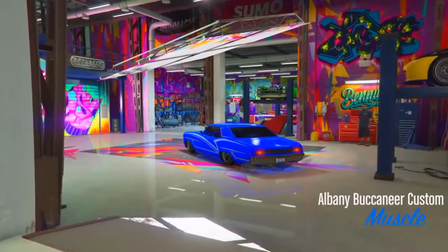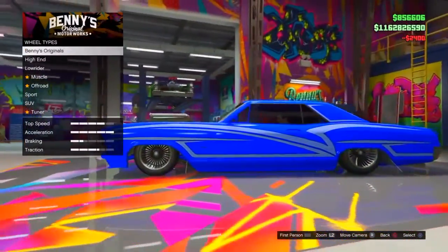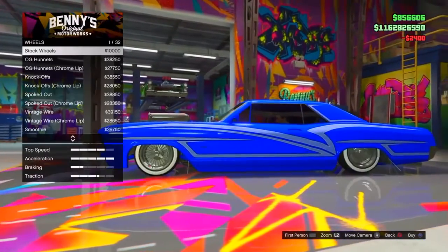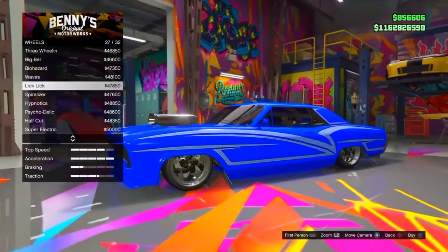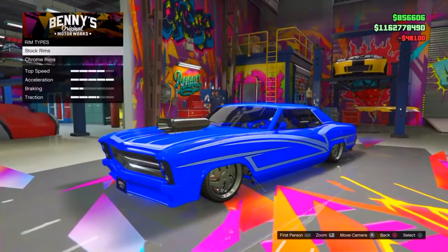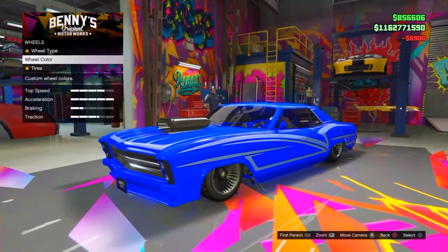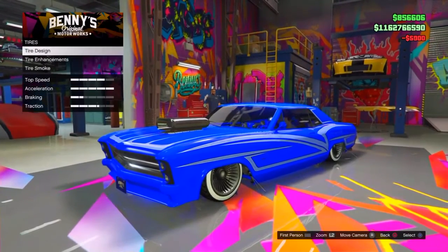So the first thing you do is you drive down to Bennies. Go to the rim section and change your rims to the wave wheels. They're under Bennies Originals so they're easy to find. Then add low rider wheels and add the flare.